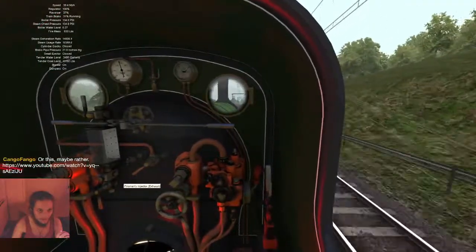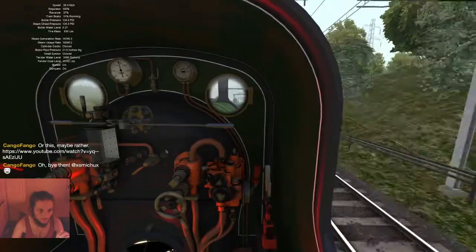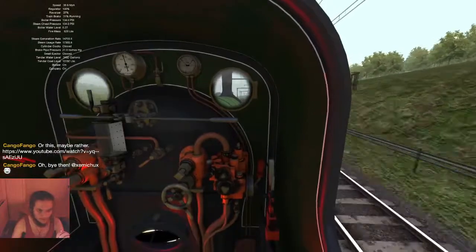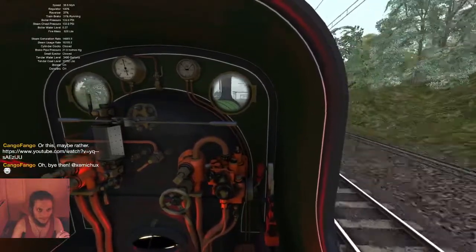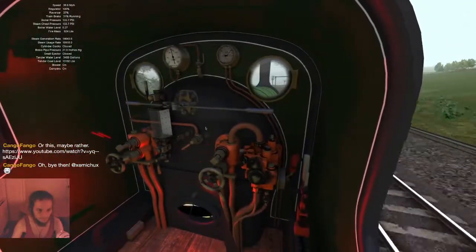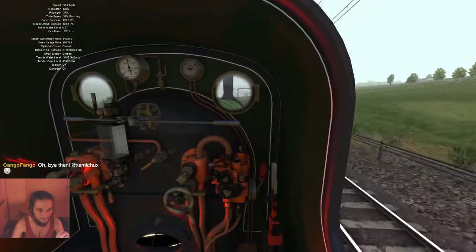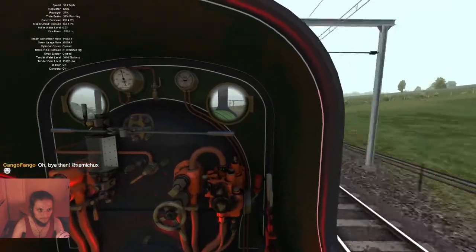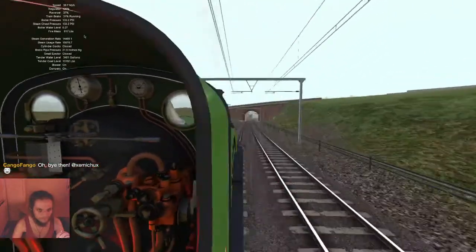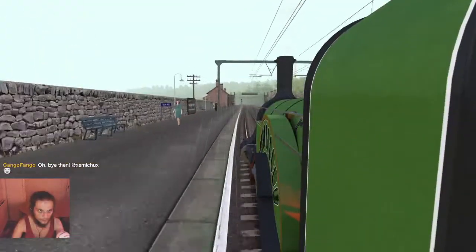We are losing a bit of pressure this way because it's cooling down the boiler. We're not actually using live steam for it, which means we're not losing as much pressure. Is the water level actually rising? 0.27... 0.28 — okay, it is rising. That's good.